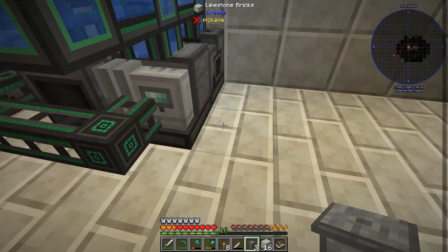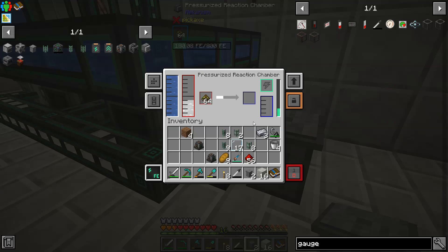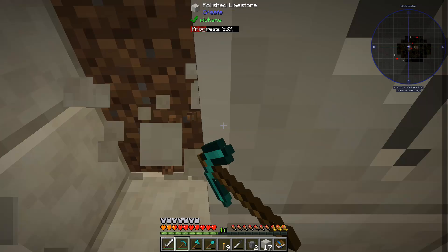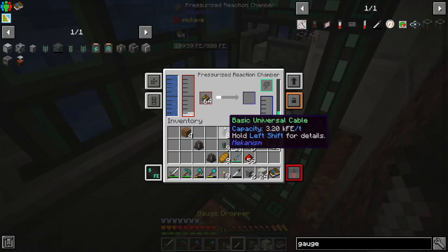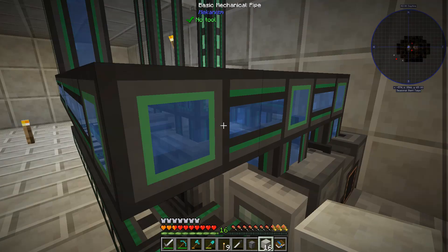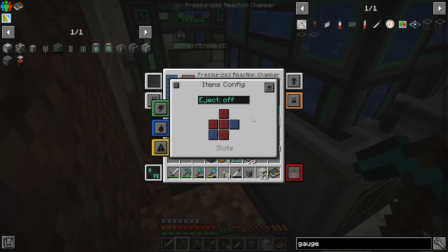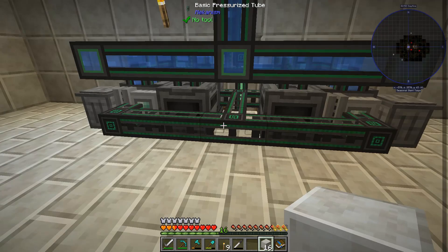This means we can start hooking up the gas burning generators and also hook up the item trash cans for the substrate. For the PRC side configuration, we set the item output on the left side with auto eject, and the trash can goes right there — it dumps the substrate right in. We do the same thing for the second PRC with the item output on the right side. For the other pair of PRCs we tear up the back wall, put the trash cans on the back, set auto eject, and cover everything back up.